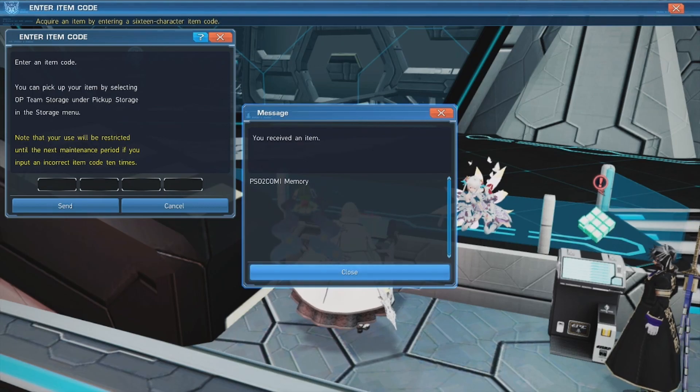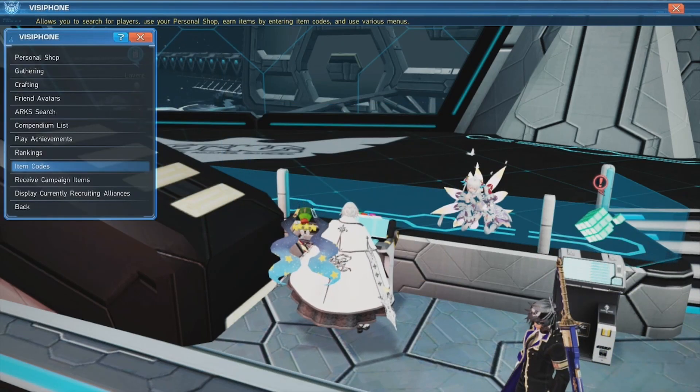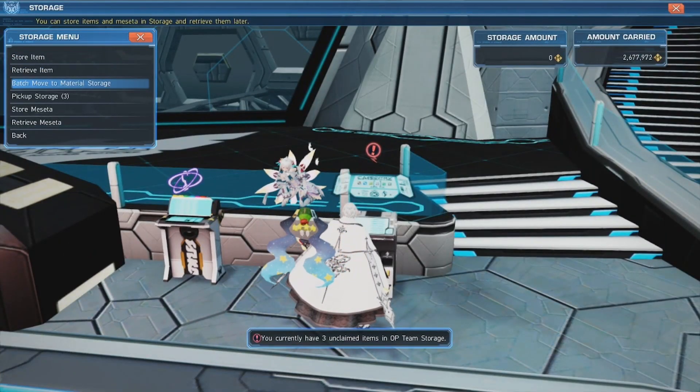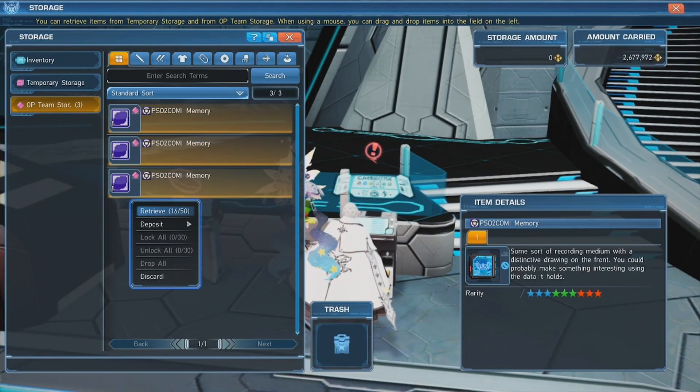Once you finish entering all these codes, it actually won't be in your inventory yet. You have to go into your storage — it'll be in the OP Team Storage tab. You should have all eight in there.